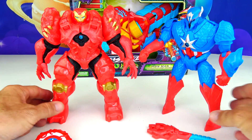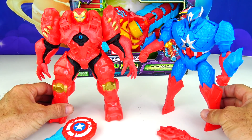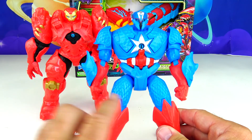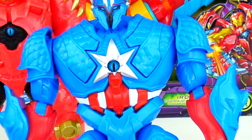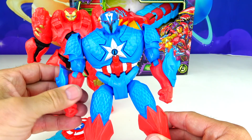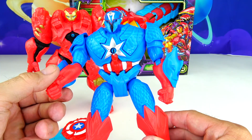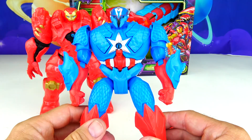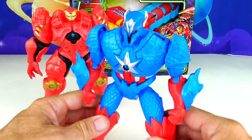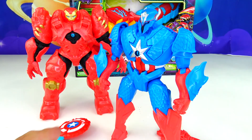Alright guys, here are the two figures and I have to say they're quite impressive. First let's look at Captain America. Just look at all the detail — there are scales on his thighs, chest, and the shoulder blades. Everything moves pretty well: the elbows and shoulders move, same with the legs. They twist back and forth and are pretty sturdy to stand up. I really like the design on these.